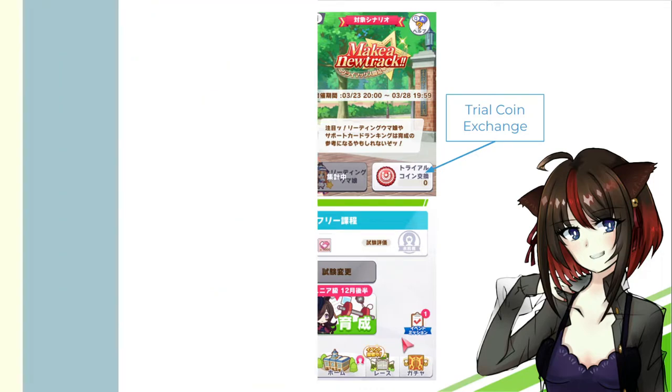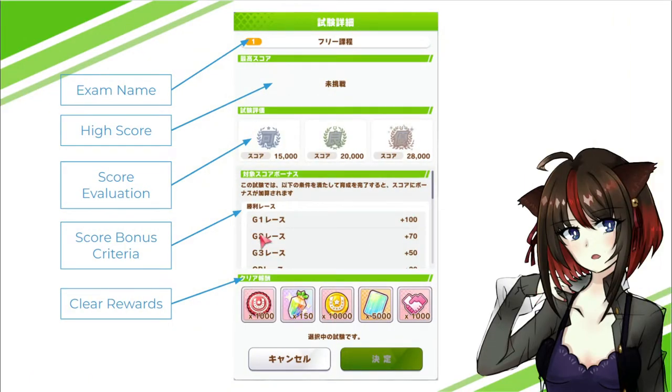When you click into the test, a new pop-up appears. The top right shows the exam name — this one is the free exam. It also shows your high score from previous runs and your overall score evaluation: 15,000 is a passing grade, 20,000 is good, and 28,000 is excellent. There's a scrollable section showing all the score bonus criteria — doing those things earns you more points. At the bottom is the clear reward, which you receive the first time you pass this test.